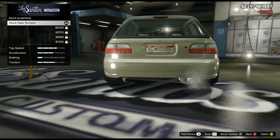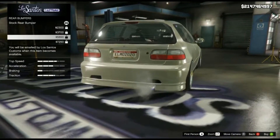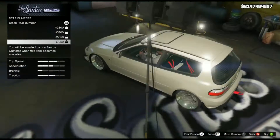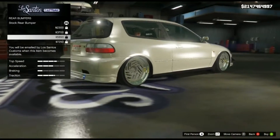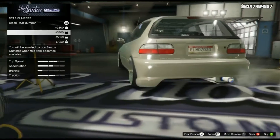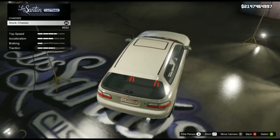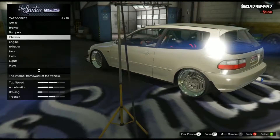For rear bumper, we have none, unfortunately. But it would've been cool to have one of these. Wait, what does this one have? It has, like, a little hook and a diffuser. You guys can see a diffuser. This one's a little bit wider, I guess. It would've been cool to have these but I guess I can't for now. The chassis - oh, that's just a roll cage. Roll cage would be cool to have.